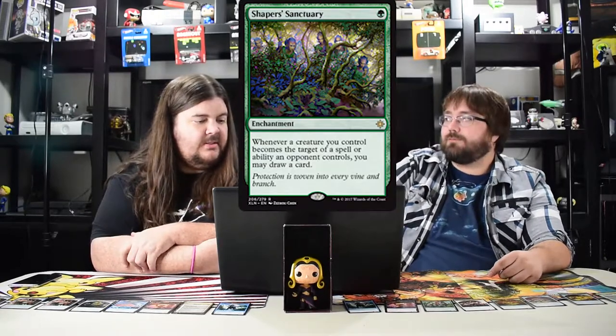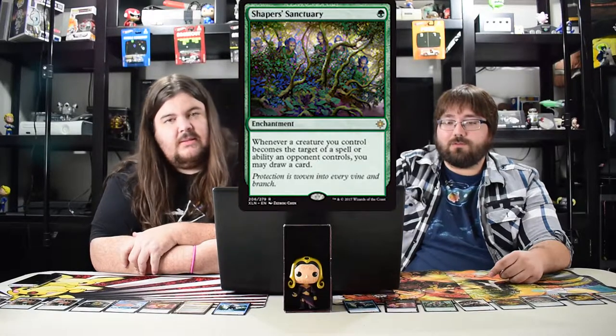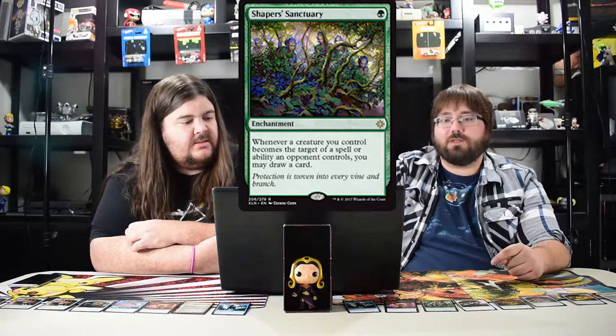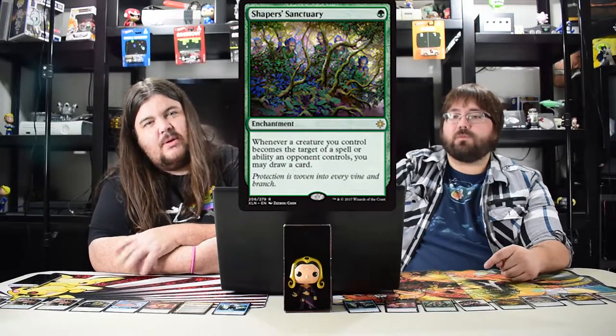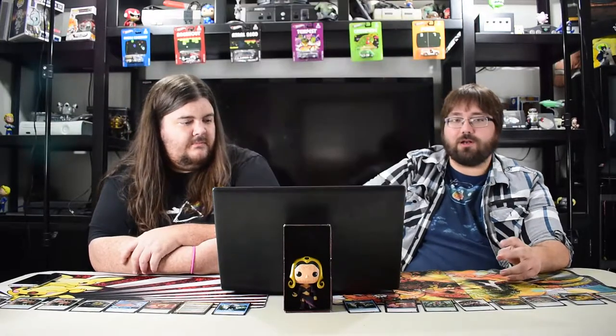Shaper's Sanctuary: when a creature you control becomes the target of a spell or ability, you may draw a card. This card is really good in standard. I don't see it doing much in limited since targeting isn't as strong there. Great sideboard card — if they're going to put in kill spells, why not have cantrips for your creatures?